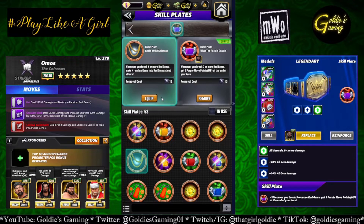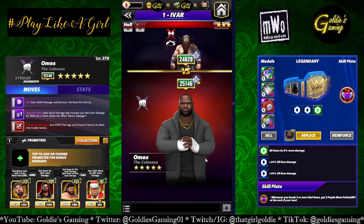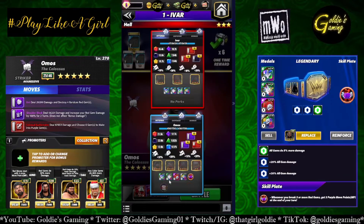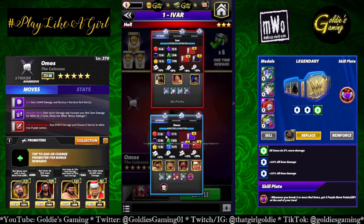In lieu of that working, we're going to use the What the Rock is Cooking plate: whenever you break three or more red gems, get three purple move points at the end of your turn — that is theoretically going to stack the red gem damage for us. We're going full fury with a red percent, because the red move does the most damage. The Colossus plate is the ideal one for this build, but I want to show this anyway since it's a preview.